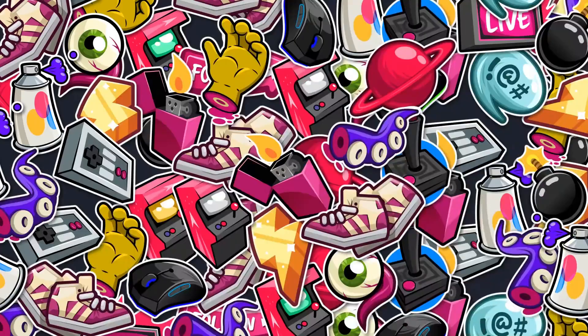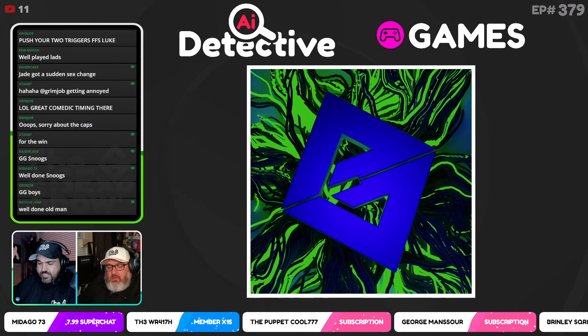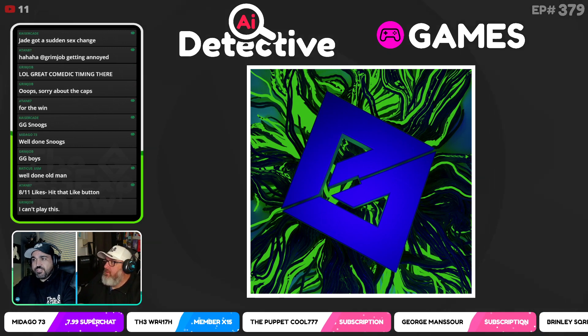Alright, it's time for the new game: AI Detective! I'll quickly go over the rules again. What I'm going to do is flick across to an image — that image is going to be a video game or a movie. I've typed in a little description of what the movie or video game is about, or a popular scene from it, and the AI image generator spits out an image. You have to tell me what video game or movie the image is from. Have a look at the elements in the image.